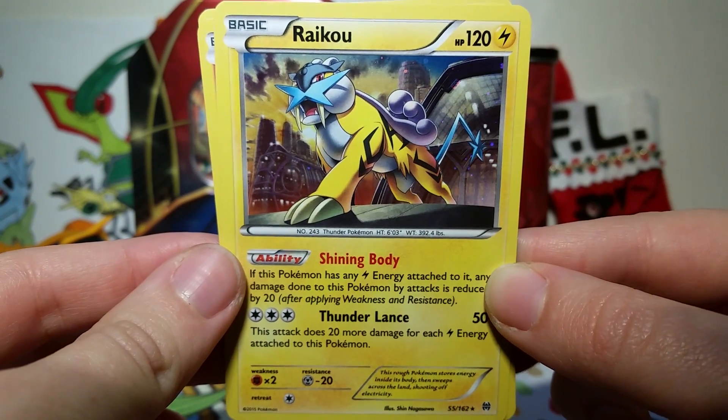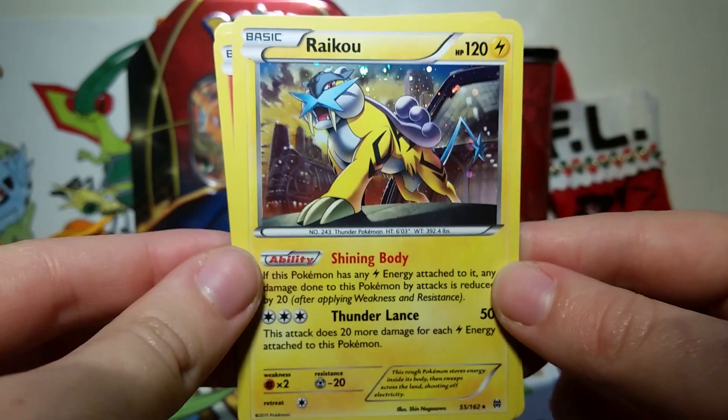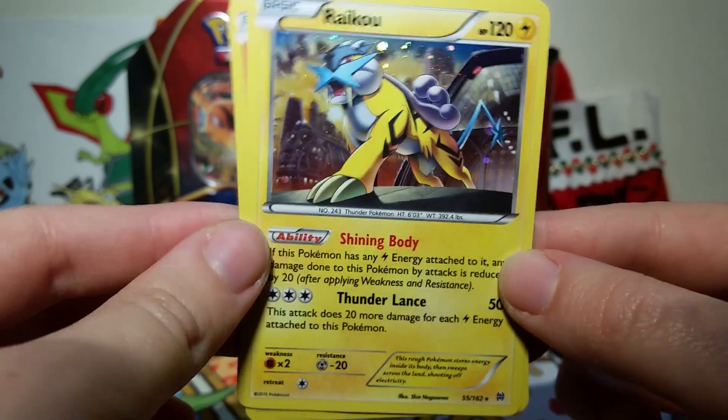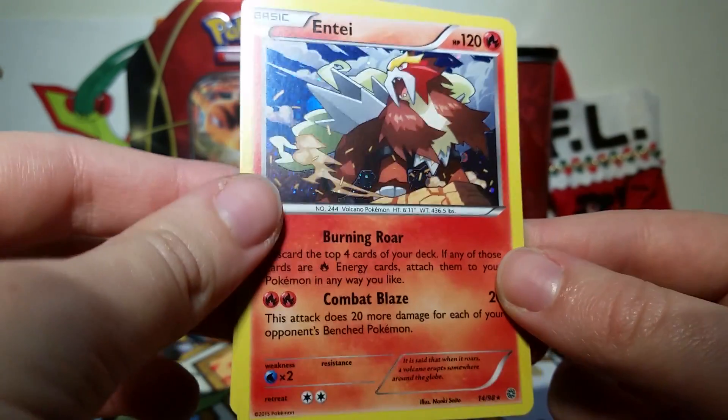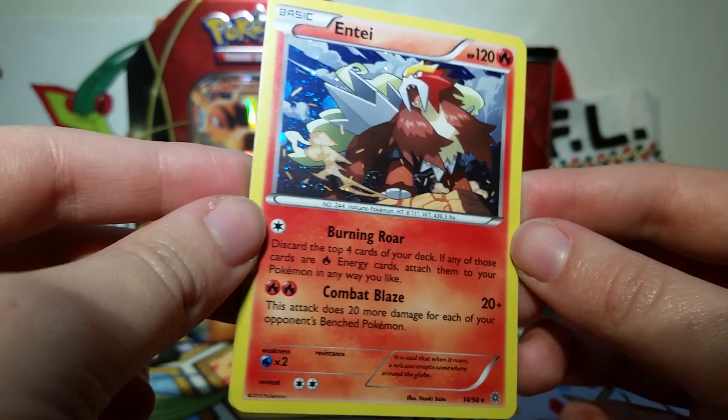Let's take a look at the promo cards we got here. There's a Raikou, of course. It looks really awesome with that galaxy holo. As you guys know, this is my favorite type of holo that Pokemon does. Then we've got an Entei. Entei is my favorite of the three. I've got an Entei in the back, so I just really love this card. It's very dynamic and cool.